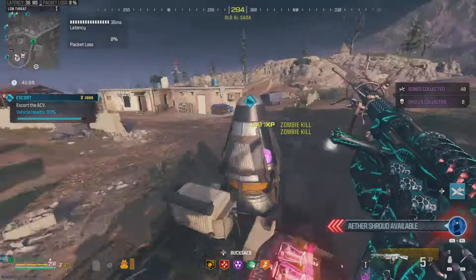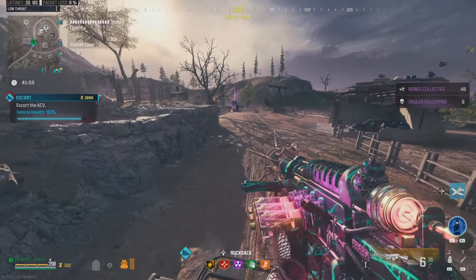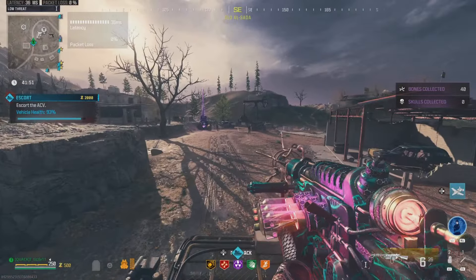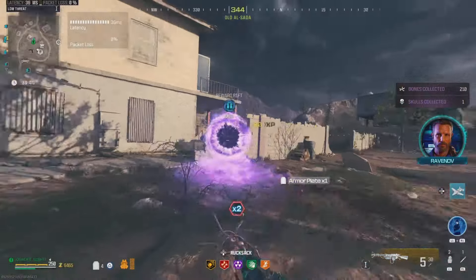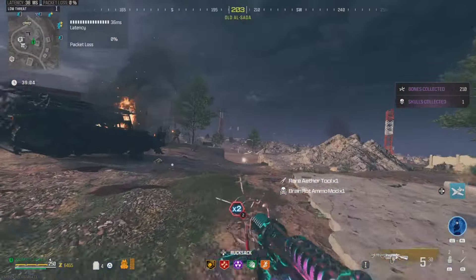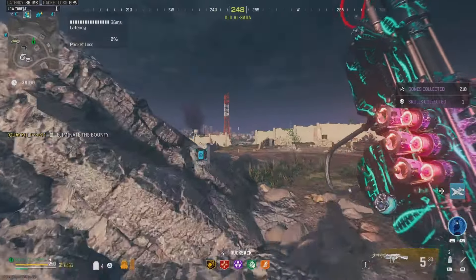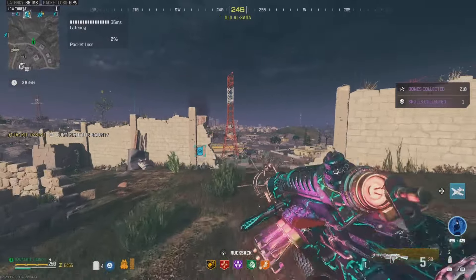Because if this gun is this powerful and it can one-shot a big game bounty, it'll make this a lot more viable. Let me finish up this contract and then we will pick up a big game bounty. Finishing up the ACV contract — we got a self-revive, blue tool, and brain rot. Let's pull up the mini-map and look for the closest big game bounty to see how this gun does against a bounty in the Tier 1 zone.